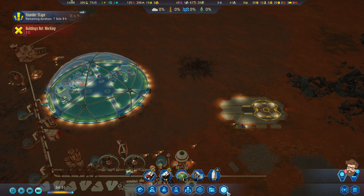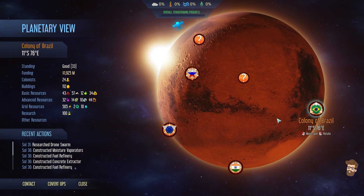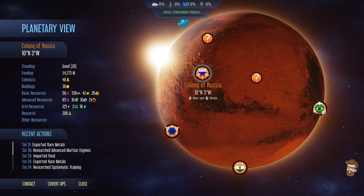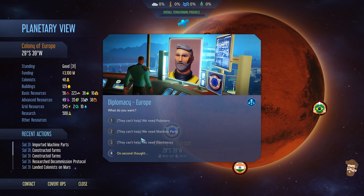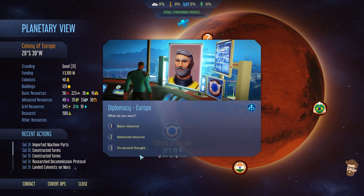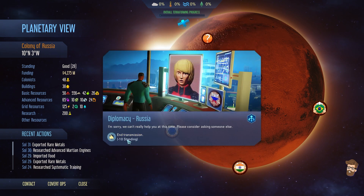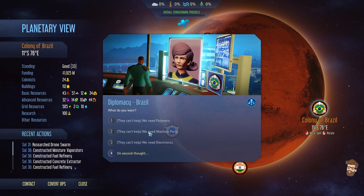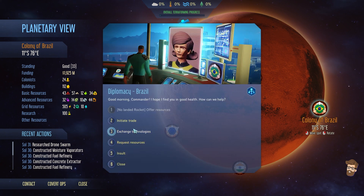Let me go into the planetary screen, because there's also the option where you have the ability to contact one of these other colonies. They've got 33 to spare. We came and requested help and they said nope. If we could get machine parts or anything from them we could do it, but let's see if we can trade technologies. They want medium dome tech.